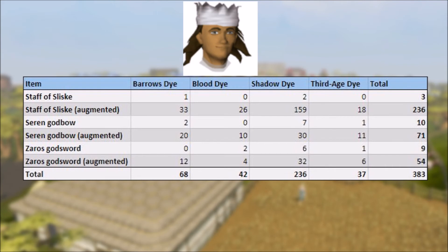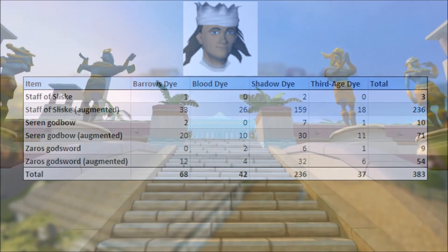In total, there were 383 items dyed once the tier 92 update came into game, and I'm sure many more have been dyed since release. Let me know in the comments below if you dyed any of your tier 92 equipment. That's going to do it for me, and I'll see you in the next one.